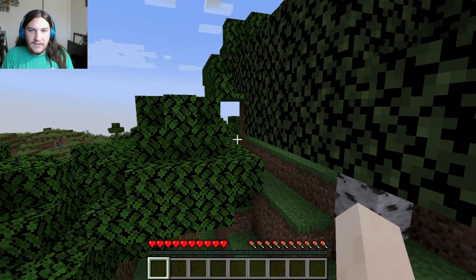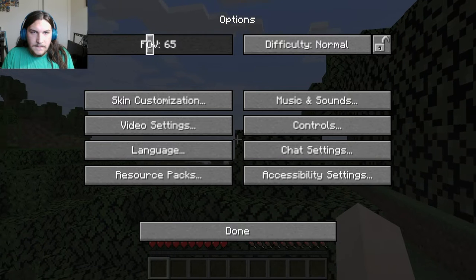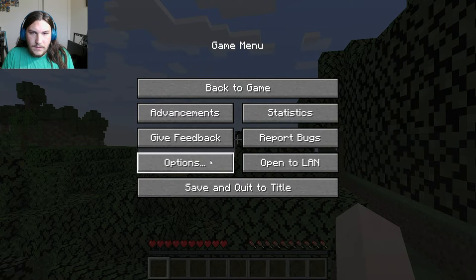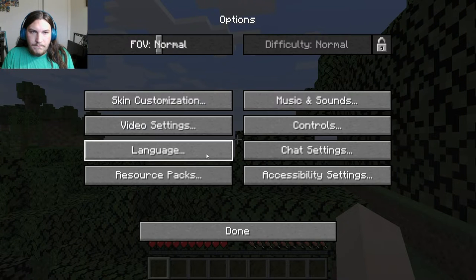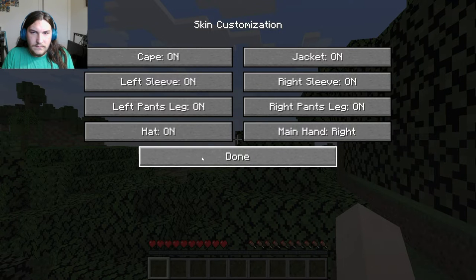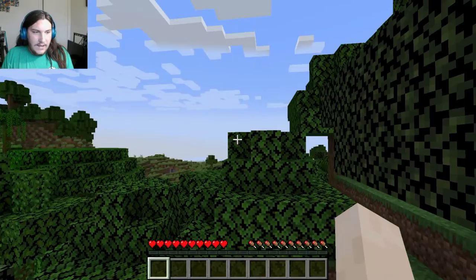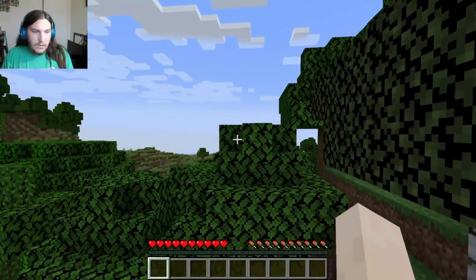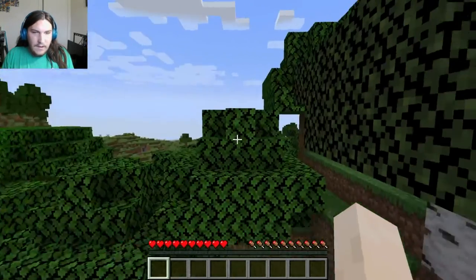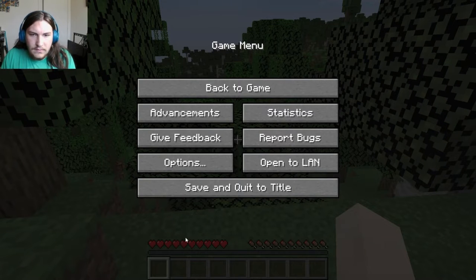We're gonna start our new world — it's gonna lag for a little bit. I'm going to change the field of view options. I'm gonna lock the world difficulty. On my screen it's so laggy right now. I don't need that right now — so much better. Still a bit laggy. What is automatic jumping? I think not.